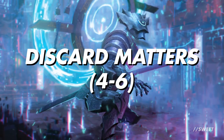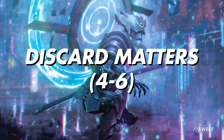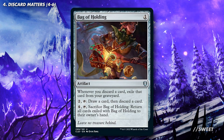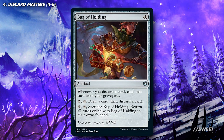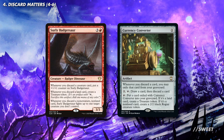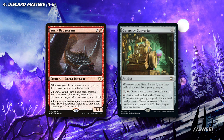Next up are some Discard Matters cards, which will help synergize when we discard lands with Bobby's 3 damage ability. This is definitely something that's come on leaps and bounds in the past few years. First up is Bag of Holding. This is a great card that lets us store all the cards that we discard with it out, then we can pay 4 and tap it to return them all to our hand. This basically lets you double all the lands that you've discarded over the course of the game, so that on a key turn when you want to take out the table this gives you the reach to do it. Then we have Currency Converter and Surly Badgersaur, which can take those lands we discard and turn them into treasure, giving us yet more ramp to get our huge commander out and ready to go.